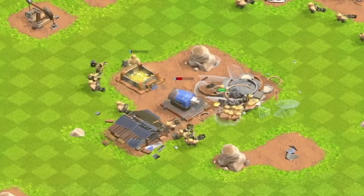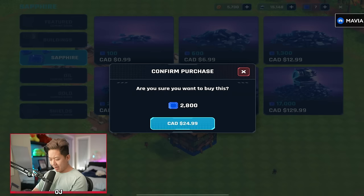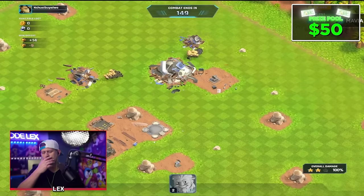I'm at 170 cups now. Why is my mortar taking two hours? I'm buying 2,800 sapphire. Another three-star. You guys are out there buying stuff - I'm out here three-starring bases. Lex, you get another win? I did, I'm grinding here.